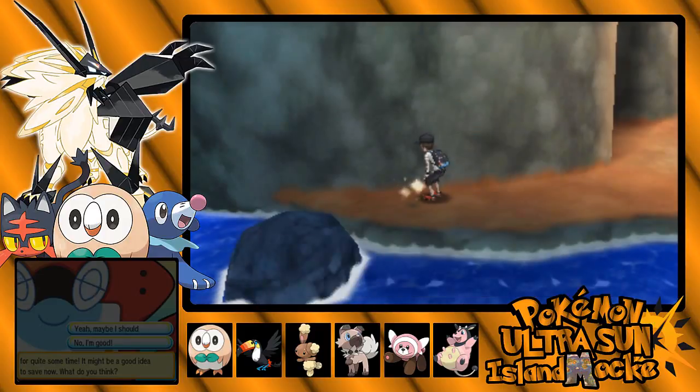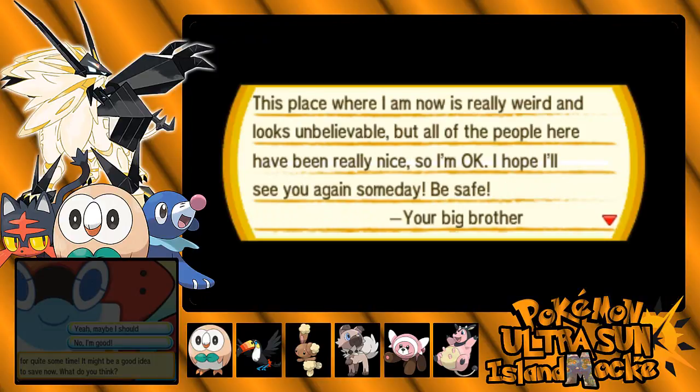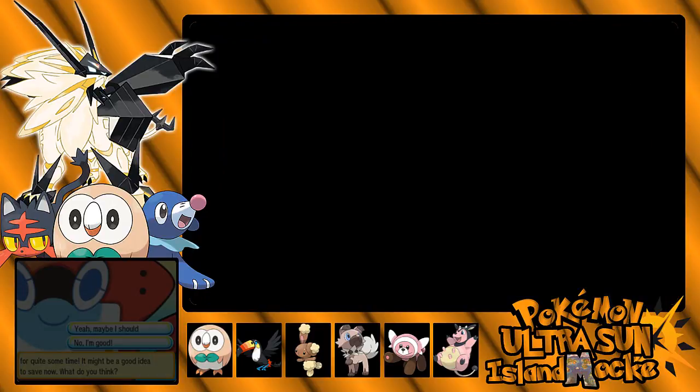There's a letter in a bottle. 'If you're reading this letter, please find a way to deliver it to my little sister. She lives in Iki Town on Melemele Island. This place where I am now is really weird and looks unbelievable, but all the people here have been really nice, so I'm okay. I hope I'll see you again someday. Be safe — your big brother.' We should probably find the sister.